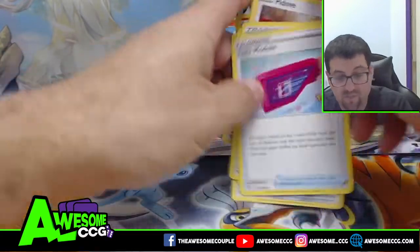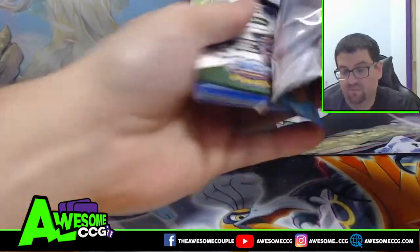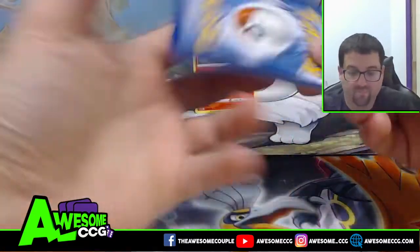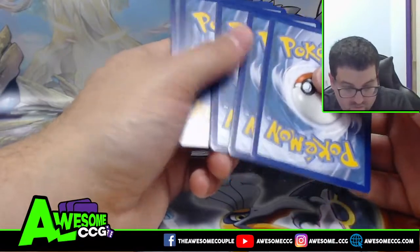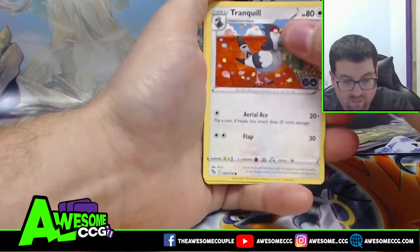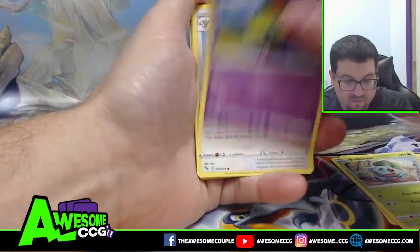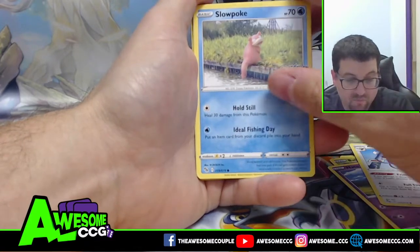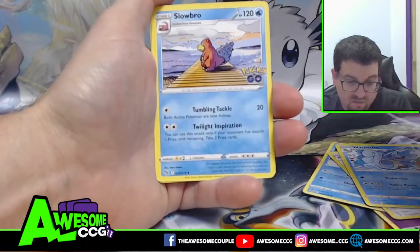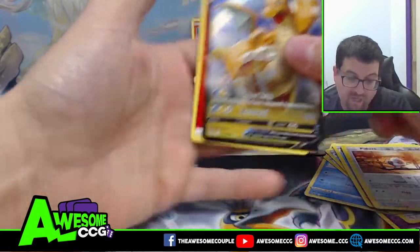We did not get it picking out back, but who says we can't get it in this one? Pack three: we got Tranquill, Bulbasaur, Natu, Ambipom, Slowpoke, Steelix, Wartortle, Slowbro versus the pit, and our rare is a Dragonite V!